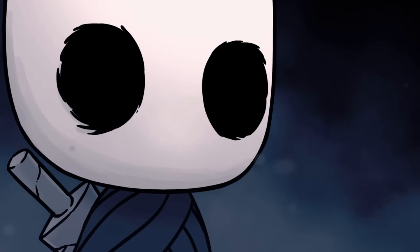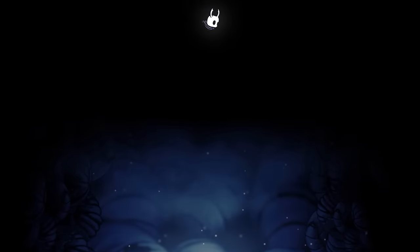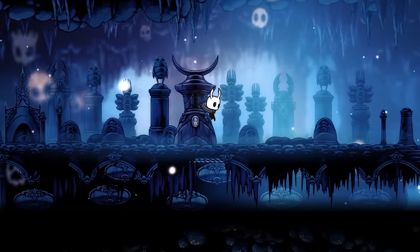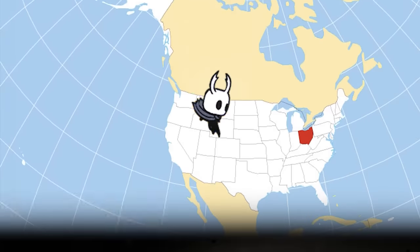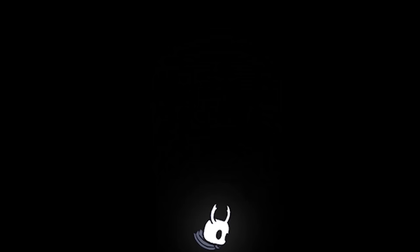The Knight's journey into Hallownest begins with it jumping off a huge cliff. This is fitting because the whole game deals with the main character traveling further and further downward through strange and dangerous lands full of deadly foes and unlikely allies, until it uncovers the dark truth shrouded in the depths of Hallownest. It's like the whole game is us jumping off a giant cliff.